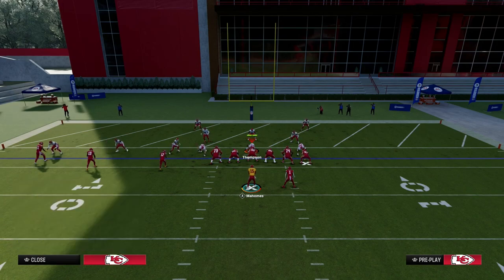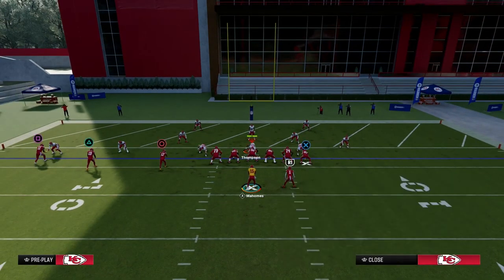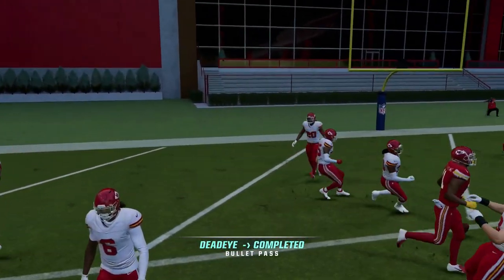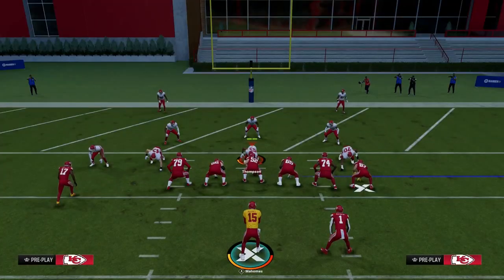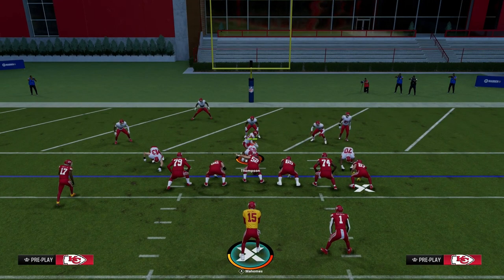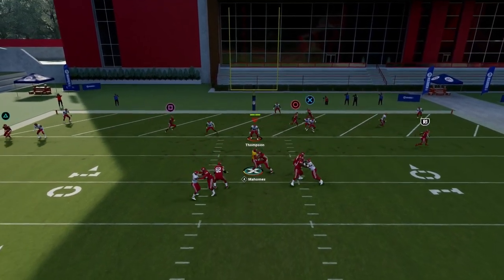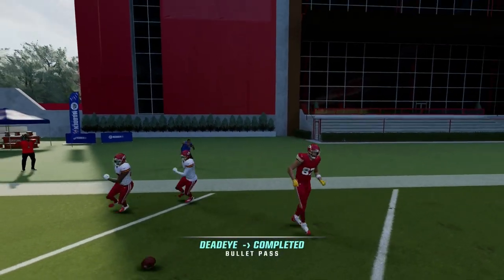Let's go ahead and look at a couple of other coverages you're going to see in the red zone. One of the better ones is this little Cover 4 drop. What you want to do is hit this little quick out route on the left side. If they're playing hard flats in the red zone, that's where this play really shines — you can hit stuff like that all day long. Another coverage you'll see could be Cover 3 with hard flats, and with Cover 3, that tight end post comes wide open in the back of the end zone just like that.